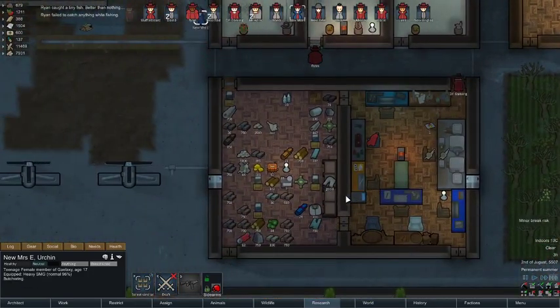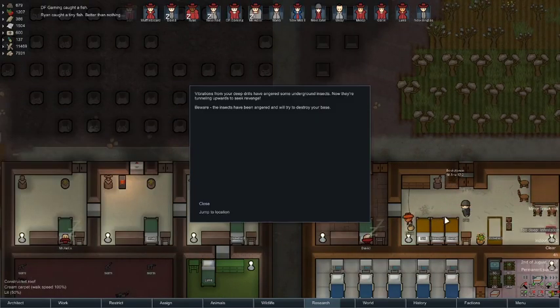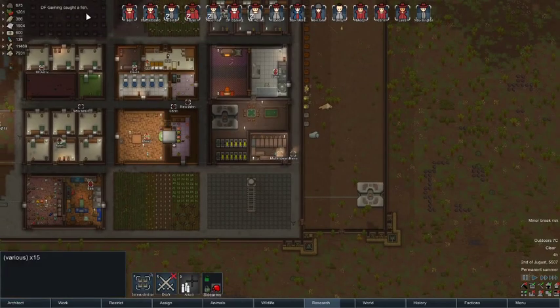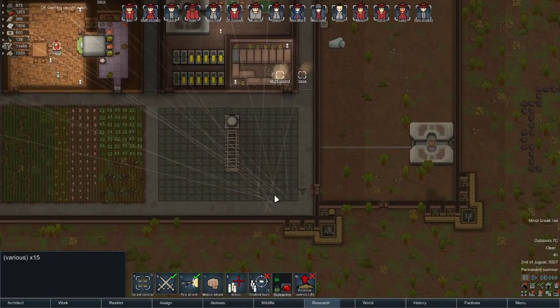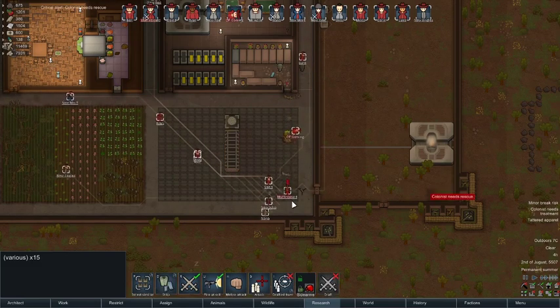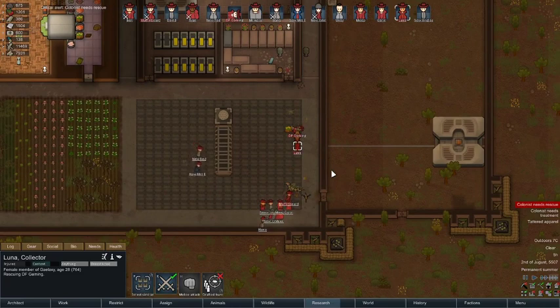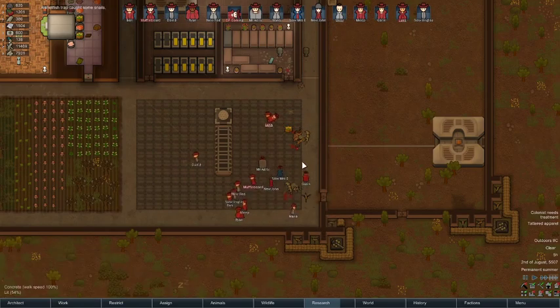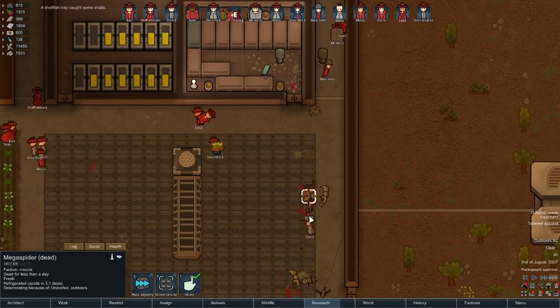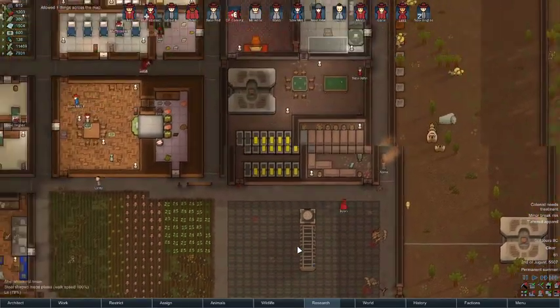We have an infestation again! This is new. Everybody over here, back down by the turrets — everybody, everybody! Luna, could you please rescue — now you can rescue. DFGaming, is that it? Are we good? Okay everybody, do what you're gonna do. Where is the one that was wounded? Apparently none of these were wounded — feel free to go back to what you were doing, Luna.